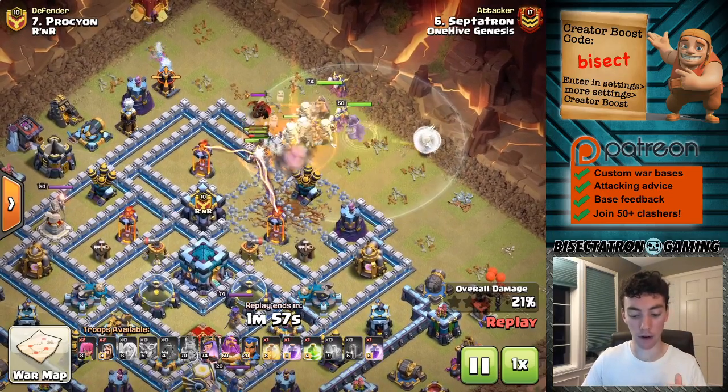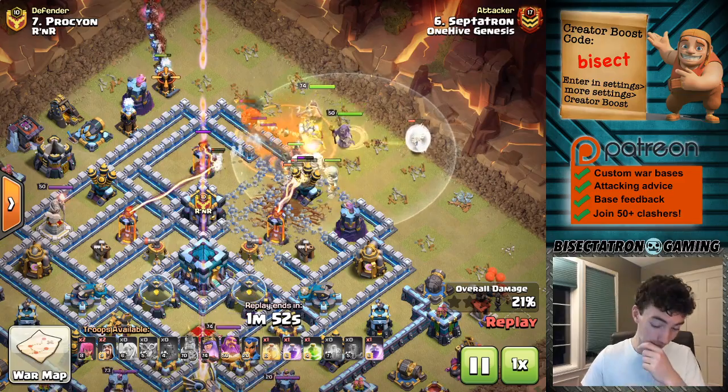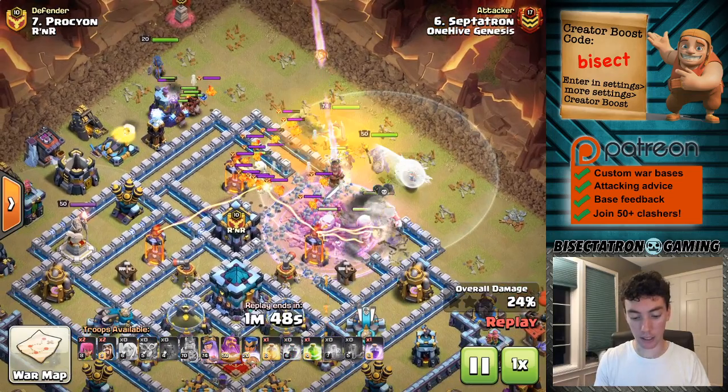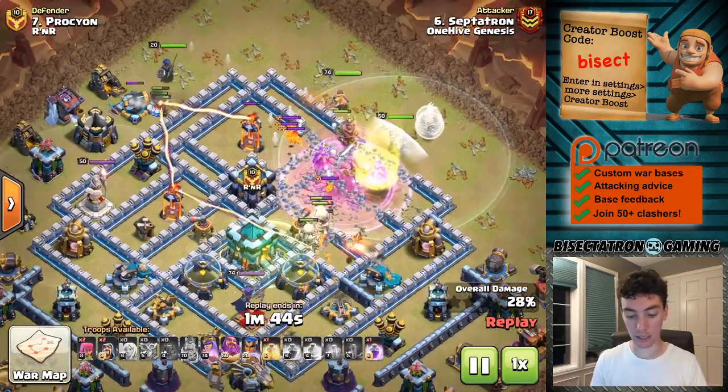Those Skeletons coming out front — those are some big, beautiful Skeletons! The Royal Champion goes with the Hog Riders here, and they kind of take that flank. Meanwhile, the Super Witches enter the base.